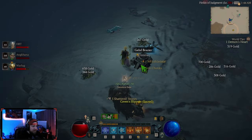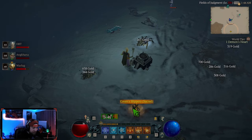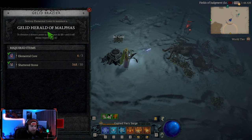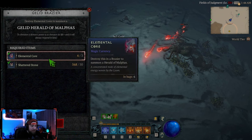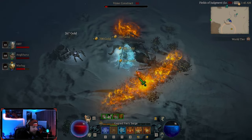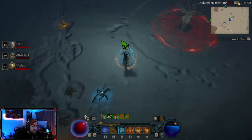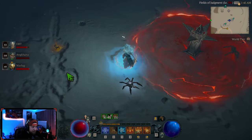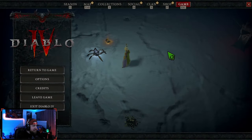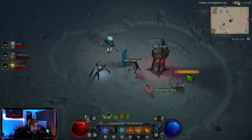What you're going to be looking for is these gilded brazers. What these brazers are going to do — you're going to come in here. For the Herald of Malfus you need elemental cores and shattering stones. You can get shattering stones just from killing any of the constructs — those drop them. And how you get the elemental cores is from these obelisks right here.